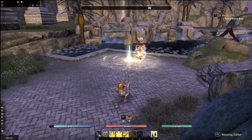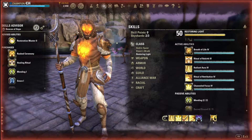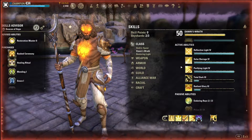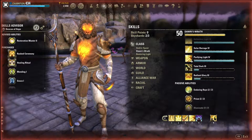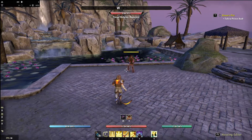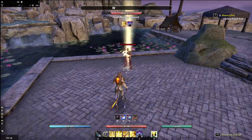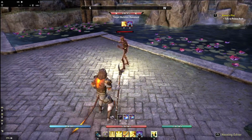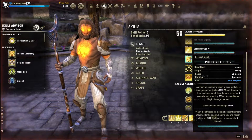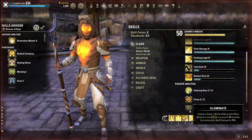Next is Purifying Light - we have this to apply Illuminate for our group, and it is a very good heal that creates a pool of healing after it explodes. As you see the effect on the ground, it heals, does nice damage that copies for your group, and applies Illuminate - giving your spell damage buff to your whole group. Very good.